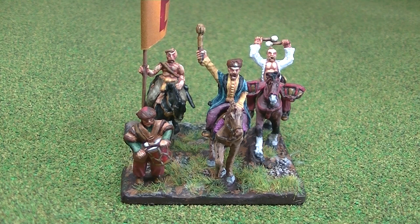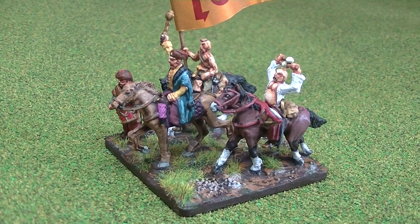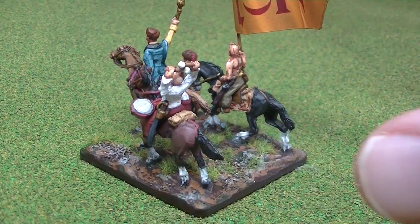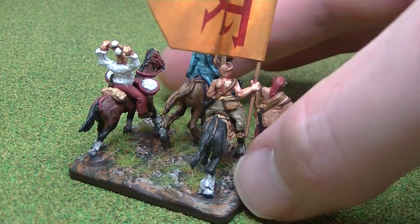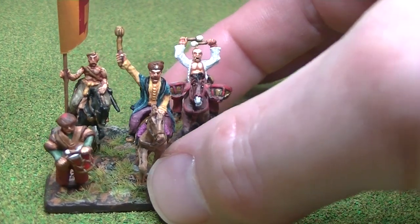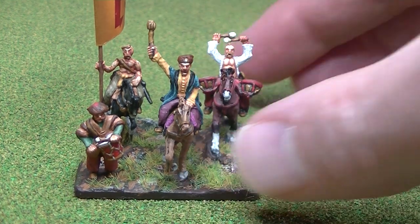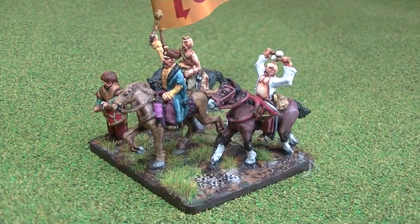The box set not only comes with the standards I mentioned, but also with the appropriate bases. There were two Hetmans in the box set. This is one of them, based on a slightly larger base. I particularly like this Hetman — he's one of the better figures, I think. The two Hetmans I'm particularly pleased with, and soon I'll have another one as well, because I'll get the free figure from pre-ordering the English version of the new set of rules.